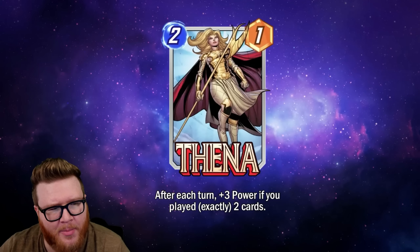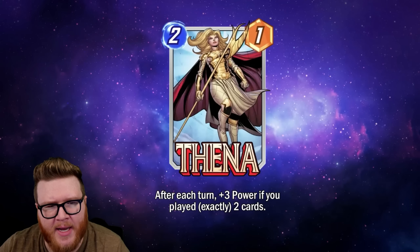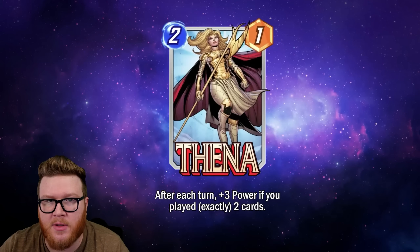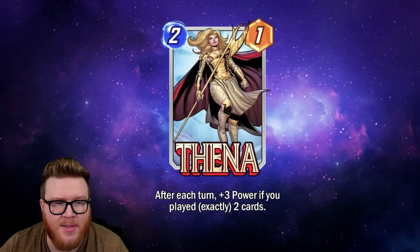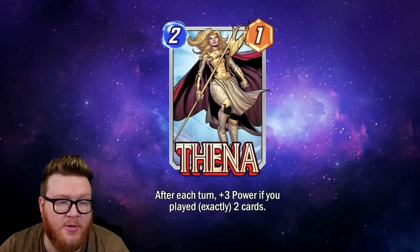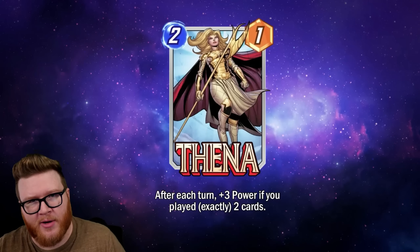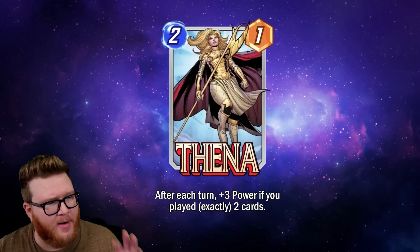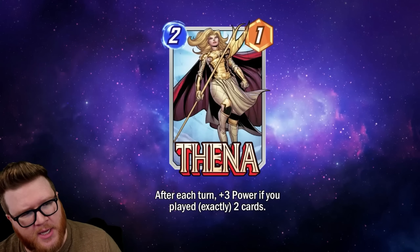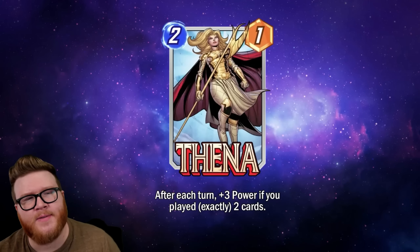I've been thinking about this card a surprising amount since it was datamined. I was pretty high on it then, but my feelings have softened a little. In particular, we still have a lot of Angela-Kitty-Hope packages floating around where Kitty Pride becomes a really nice flex — and a potentially synergistic card for Athena, where you kind of play a good thing on curve and then your Kitty fills in to buff Athena, giving you a little more flexibility about where you can play.